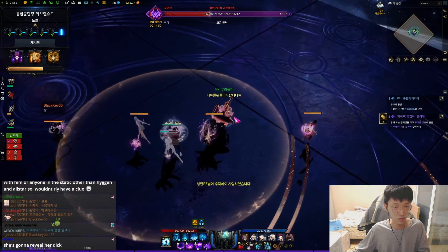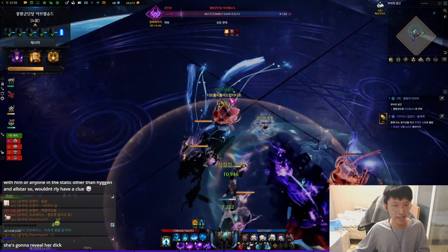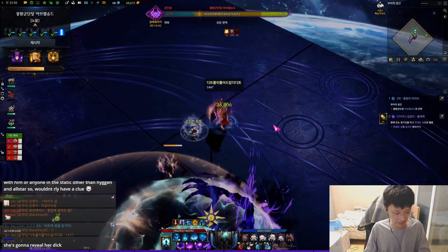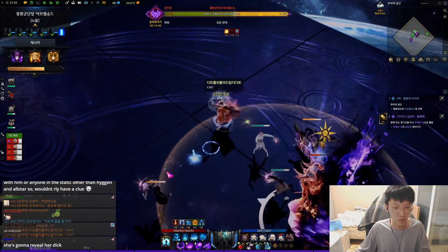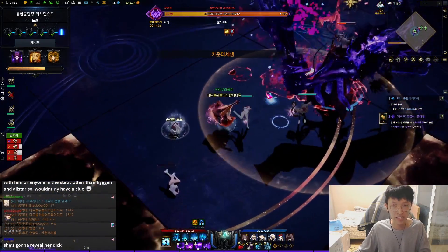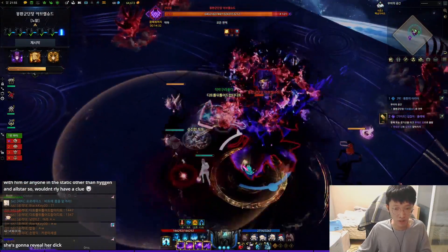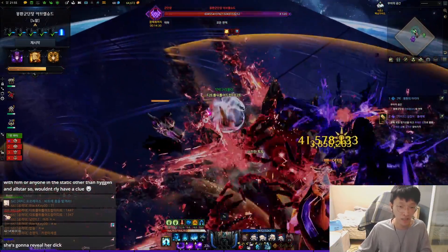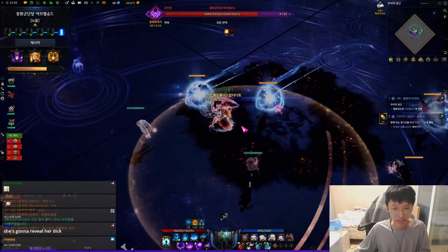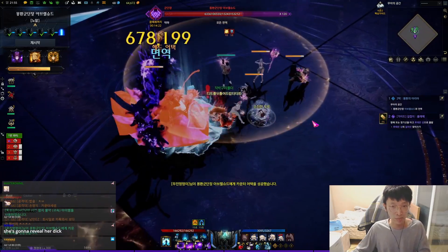Wait — why did he go there? Someone accidentally went to the tile where it's gonna break. He died. If you stay on the tile where the yellow meteor is falling, you die, because that tile is gonna vanish. This is the yellow telegraph pattern and it's gonna knock you out all the way. So it's important not to get hit by it.